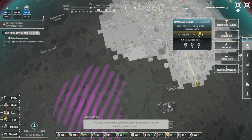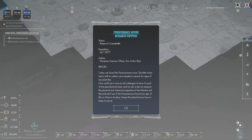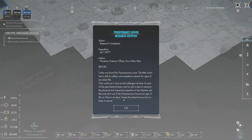We have reached the second stage of engineering — we are making great progress. I'm going to put this there because it's the only sector in this area that's already scanned. Perseverance rover research outpost. Status research is complete from planetary science officer Eric Arthur Blair — today we found the Perseverance rover. This little robot had a drill to collect core samples to search for signs of microbial life. Records don't say if the Perseverance found any sign of life. This planet knows how to keep its secrets.